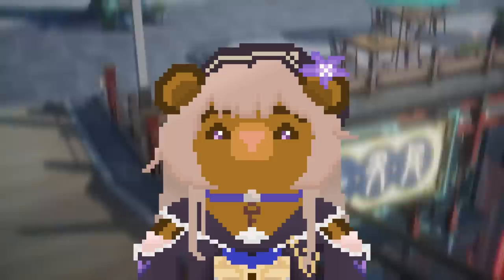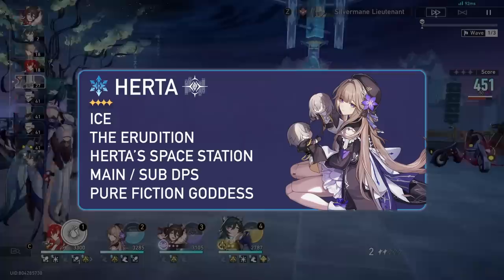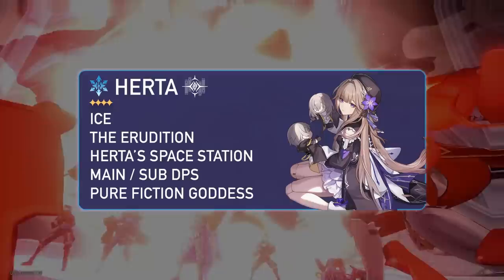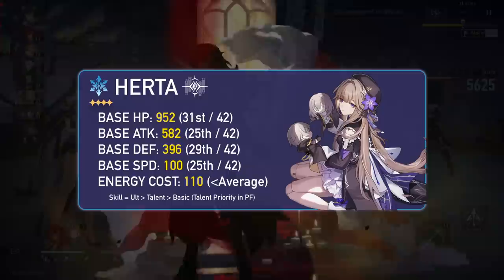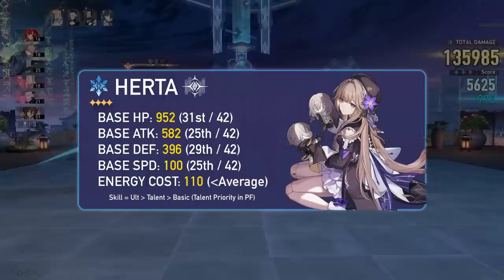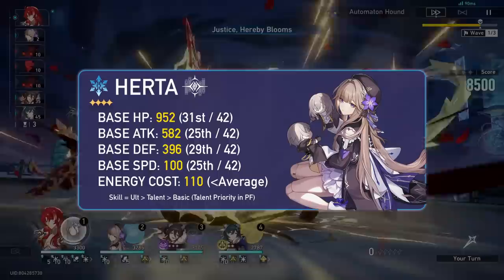So Herta is a 4-star Ice Erudition unit, and one day we'll surely get a 5-star variant. She's a free unit, and we even gain some of her eidolons for free from Simulated Universe. She can be a main or sub-DPS, and outside of specific content like the new Pure Fiction, she's not normally a follow-up centric DPS. At level 80, she has a base HP of 952, base attack of 582, base defense of 396, and a speed of 100. Her energy cost is 110. Her skill priority is ultimate and skill, followed by talent, then basic — but with Pure Fiction, her talent takes priority and should definitely be maxed.